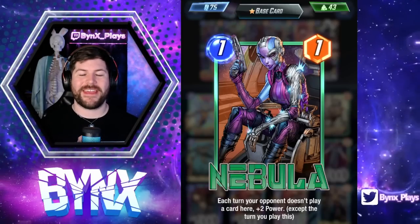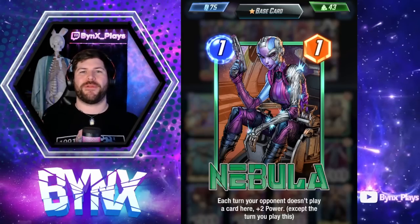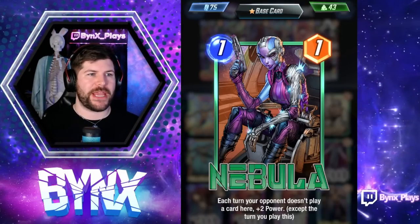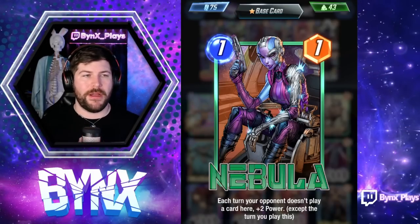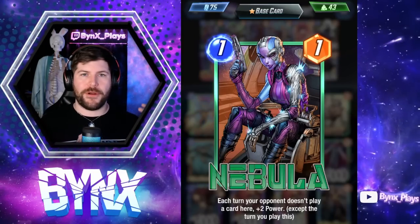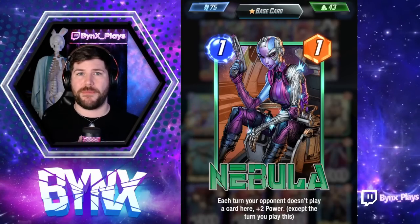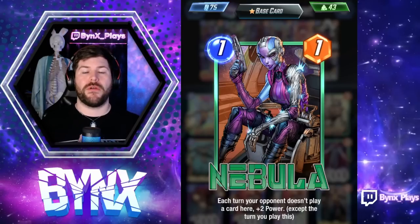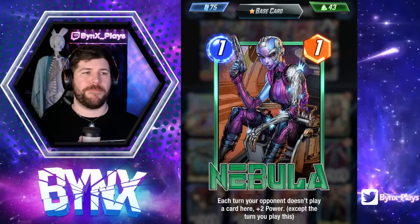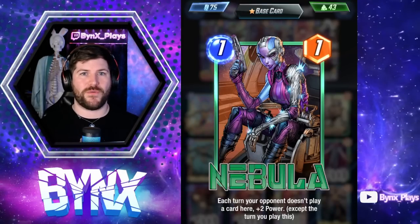Hey all, Binx here, and today the absolute one-drop queen is here. Introducing Nebula, the insane new season pass card — a one energy, one power card. Each turn your opponent doesn't play a card there, she gains plus two power. When you play this down on turn one, it is game-changing. Your opponent has to decide every single turn whether to invest resources on the Nebula lane or let her continue to grow. We had multiple 11-power Nebulas over the course of the stream. She's one of the strongest cards in the game and guaranteed the best one-drop right now.